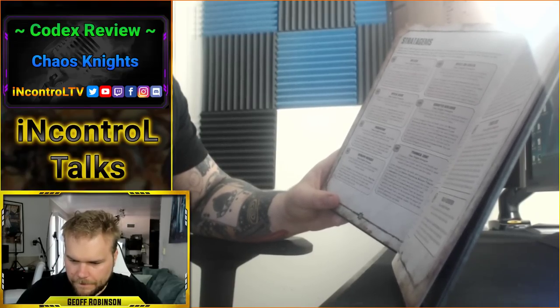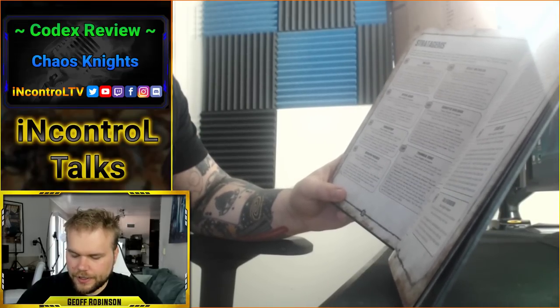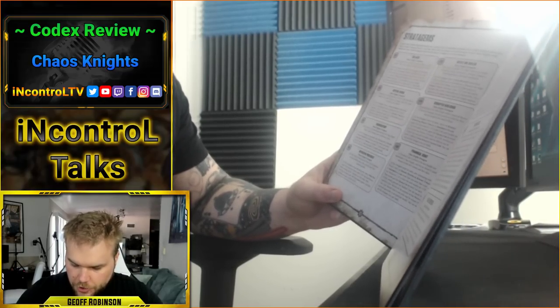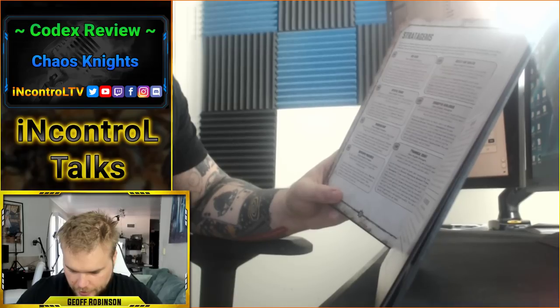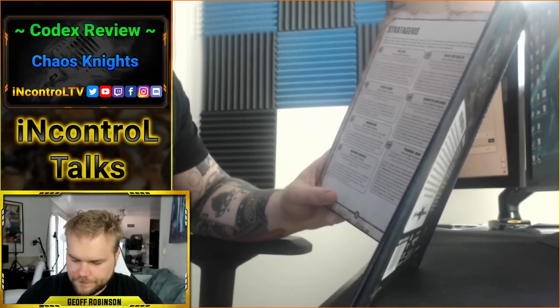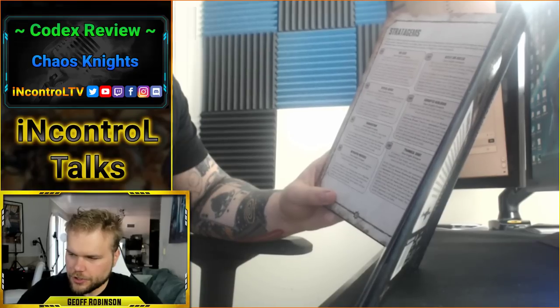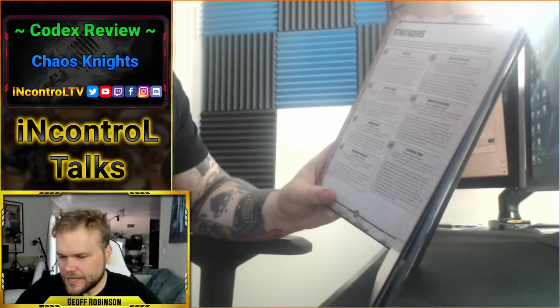Pack Dogs is the same — if one makes a charge, the others get to reroll their charge if within 12 inches. Chainsweep and Death Grip are exactly the same. Daemonic Guidance System: three command points, use when a Knight Tyrant fires overwatch or is chosen to shoot — one Shield Breaker Missile can target a unit not visible to that model and can target a character not the closest enemy unit. Full Tilt is exactly the same — two command points. Devastating Reach exactly the same.